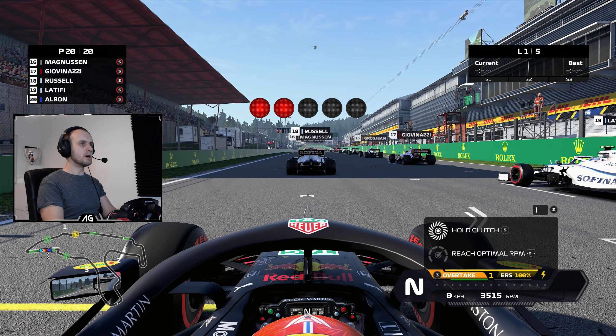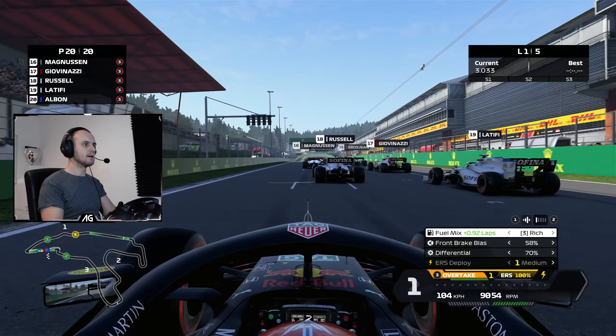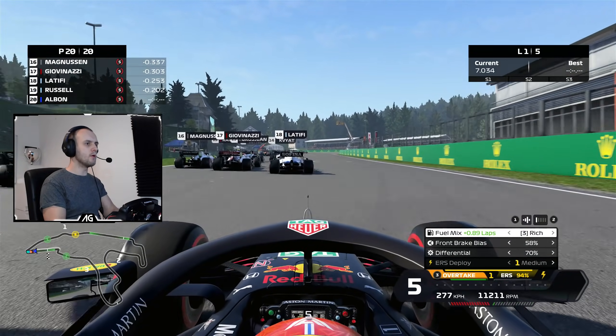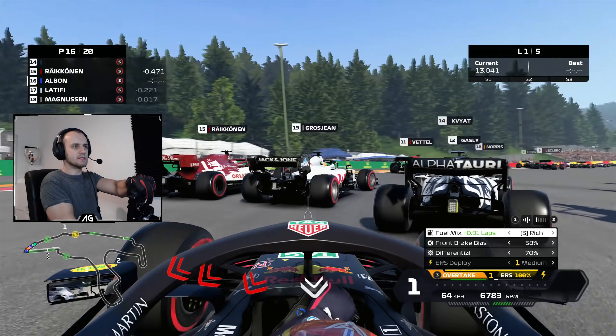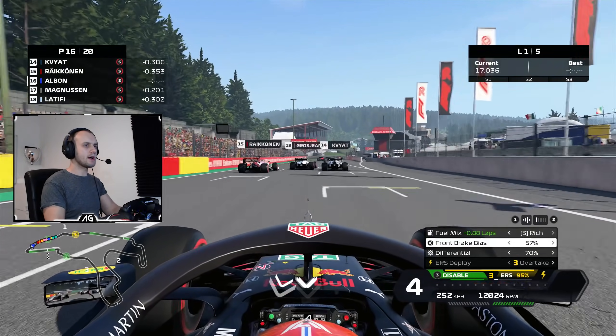Here we go then, on the grid at Spa. As always, we're starting right from the back of the grid. I've chosen a Red Bull because that's normally a car that's got a bit too much drag, but plenty of downforce. Hopefully we can make our way through. Quite a sluggish start there really. Going to go up to overtake — already almost 300k. Everyone, of course, has got the same zero drag.